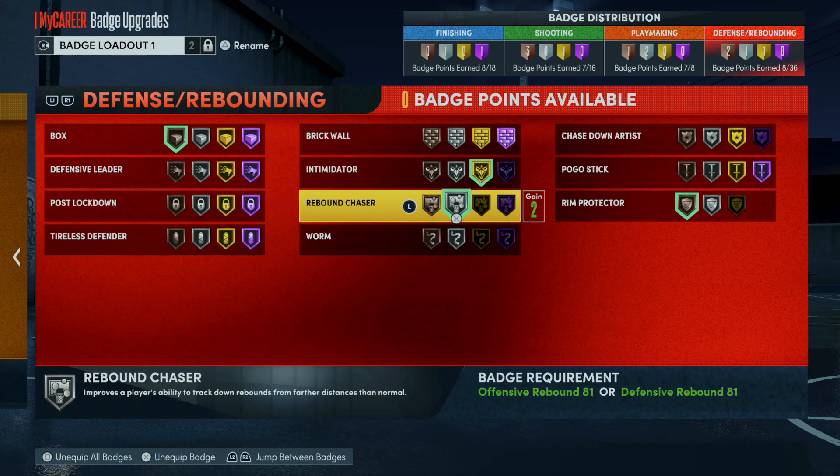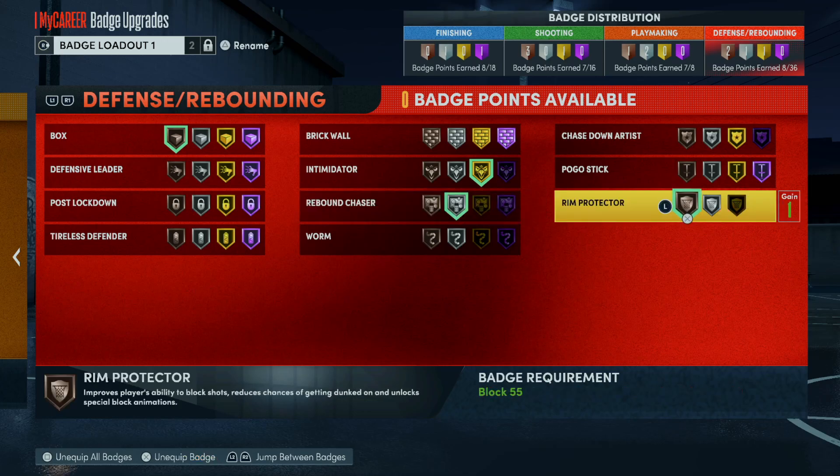Rebound Chaser is probably the most useful badge in 2K because it actually helps you get rebounds. It's a shame that you can have a 99 defensive rebound rating and if you don't have this badge your player won't animate to get rebounds. It doesn't make sense, but Rebound Chaser — yes, it's a useful badge.